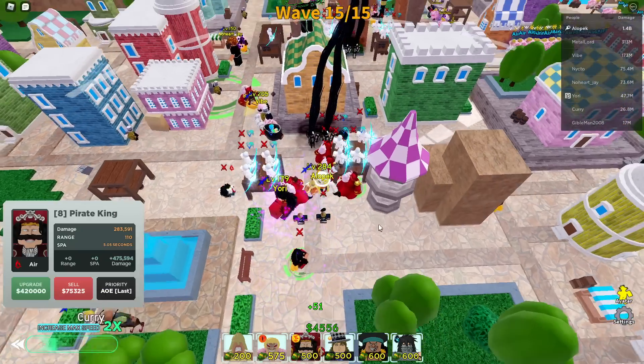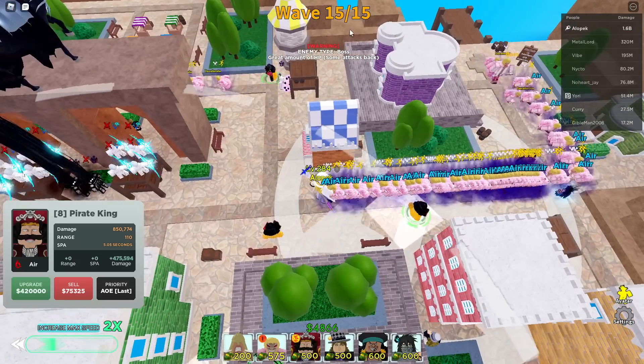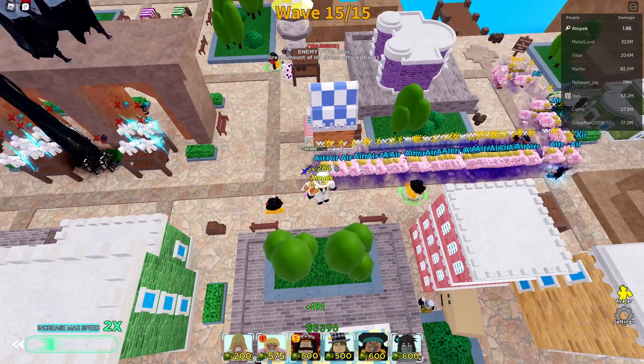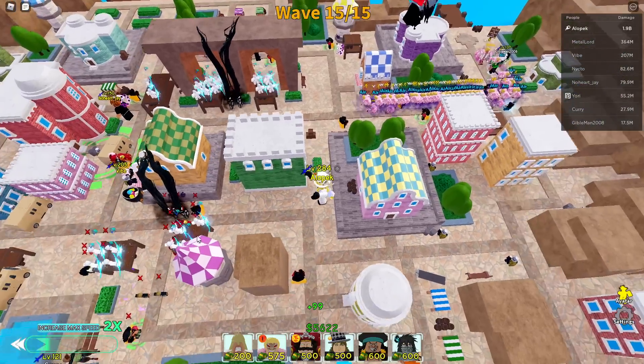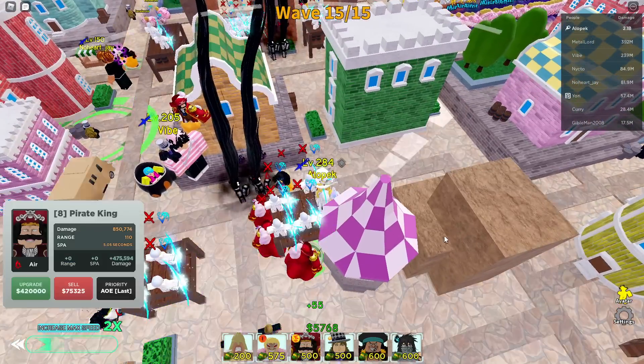Doflamingo six-star is very good and I'm showing you guys how to get him. We're already on wave 15 and we're only five minutes in. This is how easy it is — if you get one Goldie Roger to the 125k upgrade you literally basically win, it's that easy.